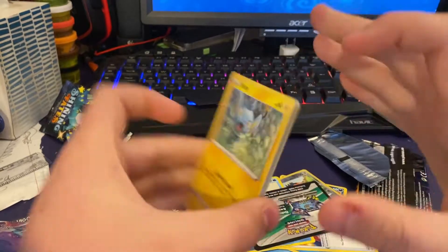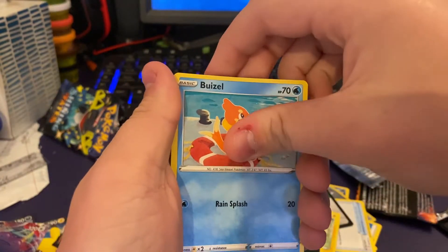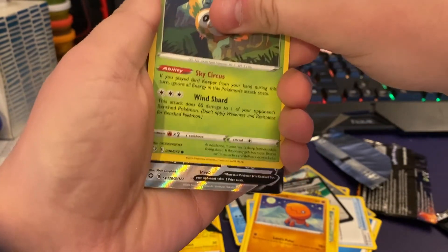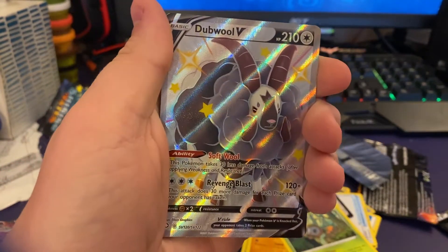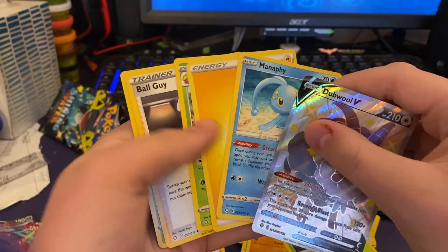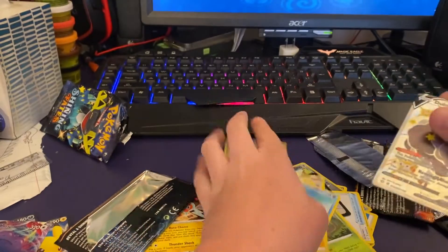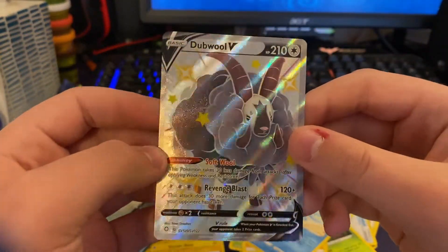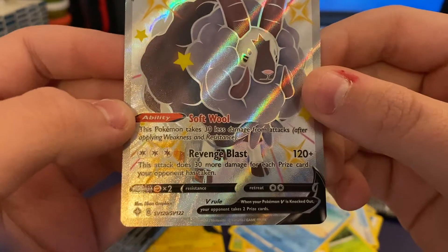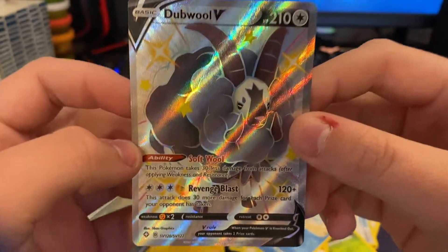I got another card trick — I think it's like four from the back, but I'm not gonna try it. Shinx, Koffing — we have a lot of Koffing — Weezing, Trapinch, Rowlet — oh no way — oh — it's a Manaphy, and then Energy, Eldegoss, Ball Guy, and Trapinch. But also we got a Double V shiny — it's a Wooloo. This Pokémon takes 30 less damage from attacks after applying weakness and resistance. Revenge Blast deals 30 more damage for each prize card your opponent has taken. That is a good card.